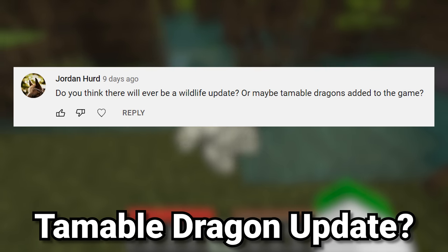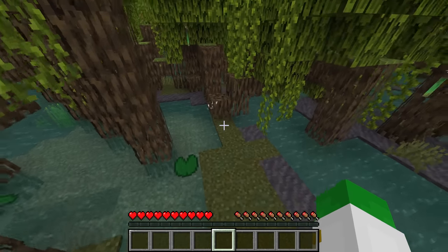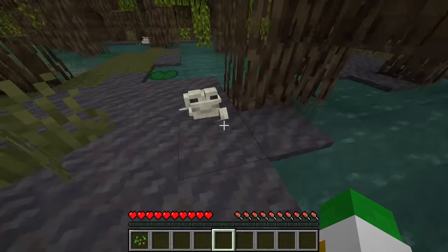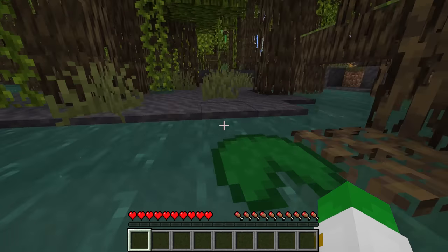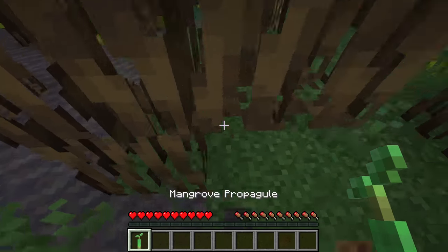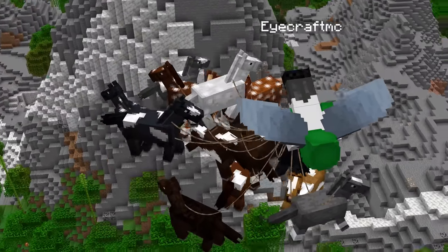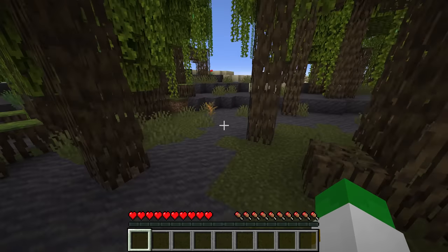The next question asks whether there will ever be a wildlife update or tameable dragons. We basically just got 1.19 The Wild Update, which Mojang would consider a wildlife update, so another one likely won't come for a while. As for tameable dragons, Notch mentioned adding a red dragon you could tame and fly around, but I'd assume that idea won't come back — it would be overpowered and would make elytras and horses useless. That said, I wouldn't be shocked if they added a tameable dragon confined to the End dimension with a very specific use.